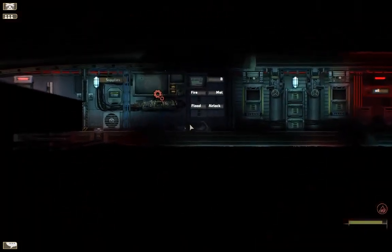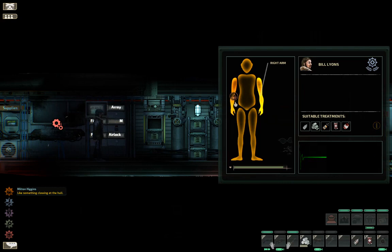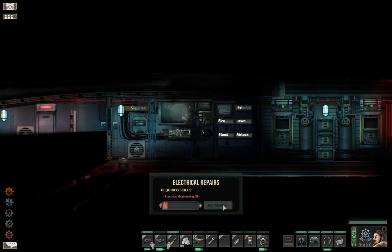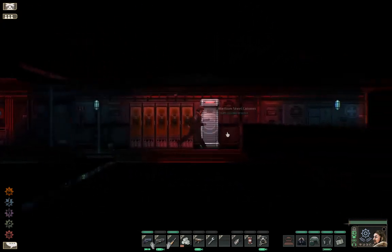I just got electrocuted — both my arms. Holy moly. I got my butt kicked. My skill level is not high, so let's do this. We got toasties. Those head butter things, man — they really put a pounding on me there. Now that I know that.